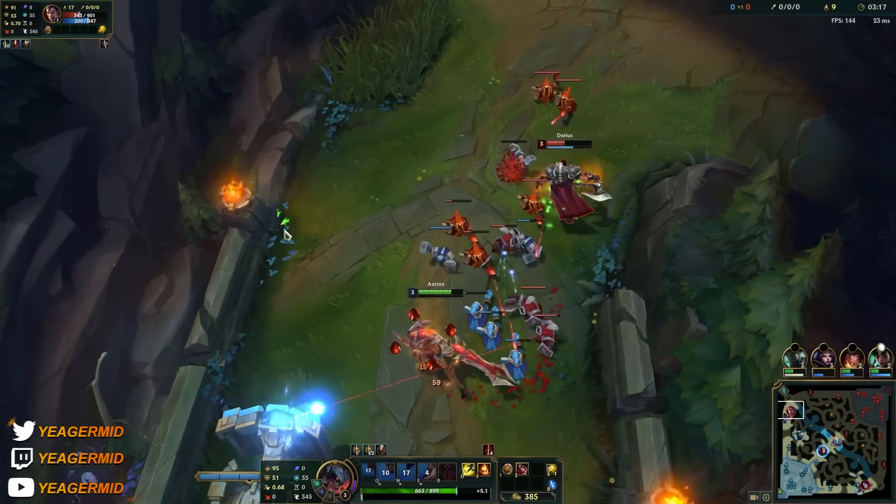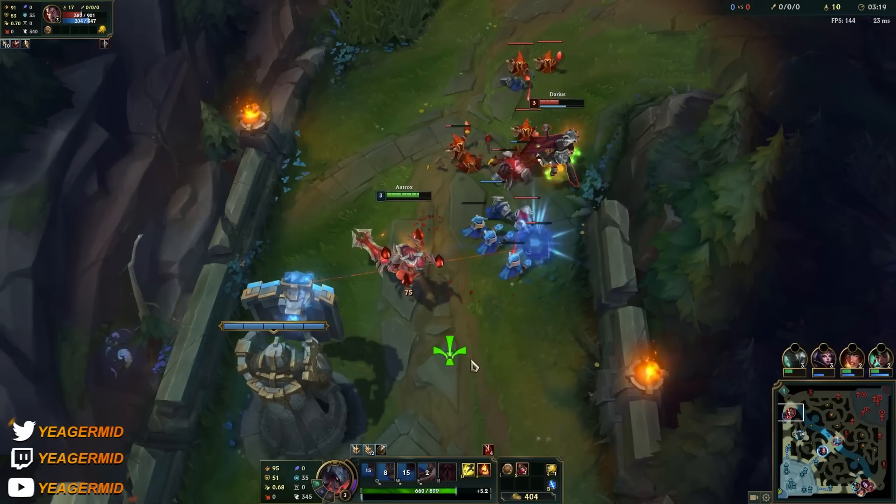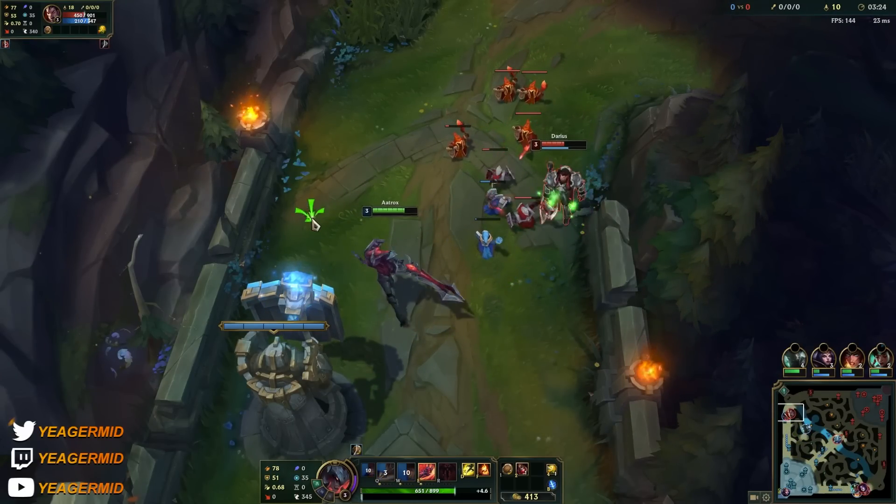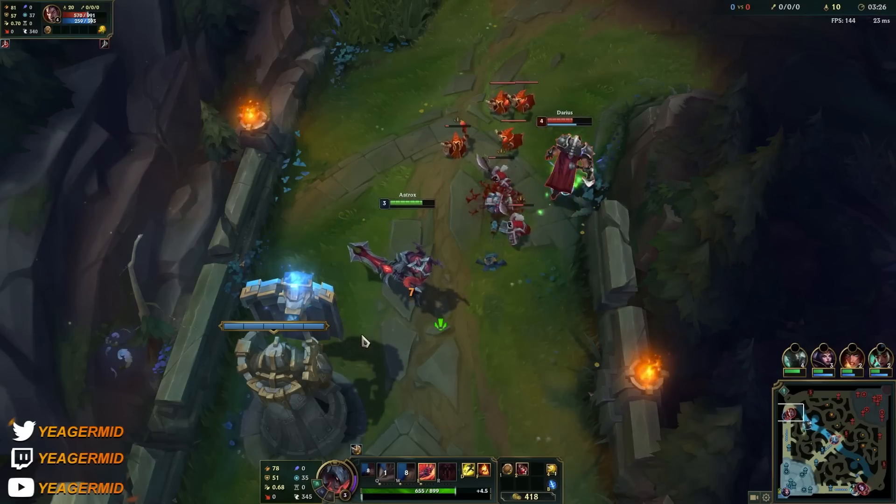That's a lot of damage — it's still a Darius though, so we have to respect that. Then the W — you can see it's going to spawn a chain, and if they're standing inside that zone it's going to drag them towards the center.